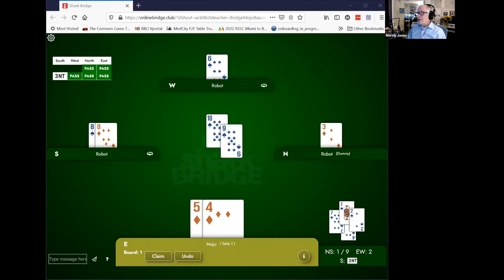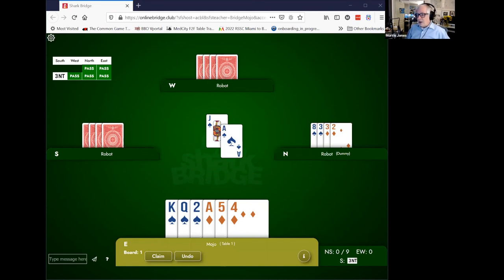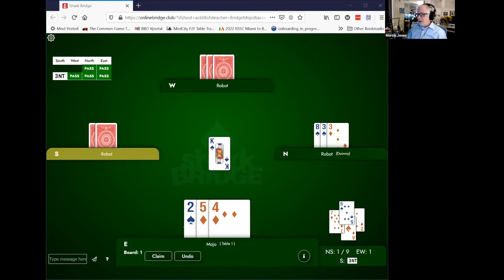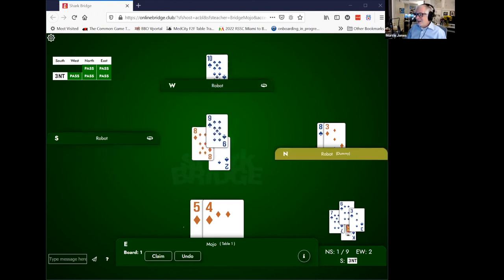It's the kind of thing where you have to fight your instincts. Partner leads the jack, and this is your holding. Declarer plays the ace from the dummy. It doesn't matter whether you play the king or the queen — let's say we play the queen. Now declarer plays diamonds, we get in with our ace. We have to continue to unblock by playing the king — the high card from the short side. We play the king, then lead our two over to partner's good 10 and nine, taking the rest of the tricks and setting the contract.